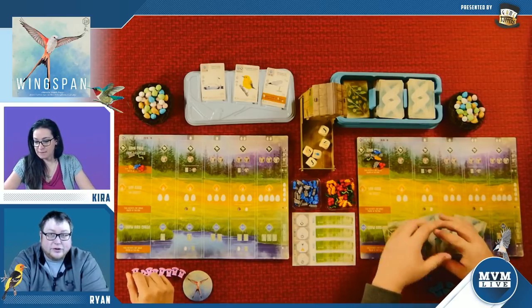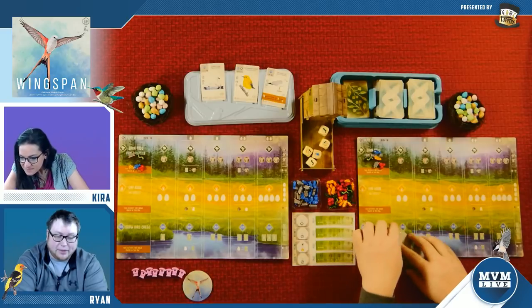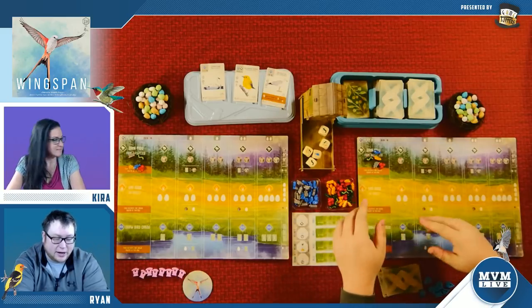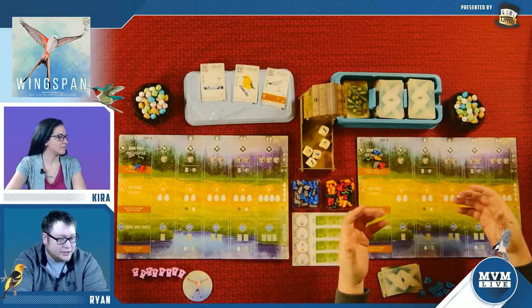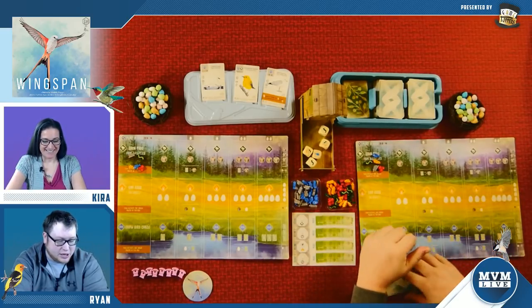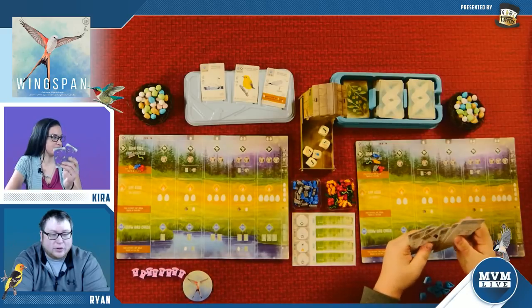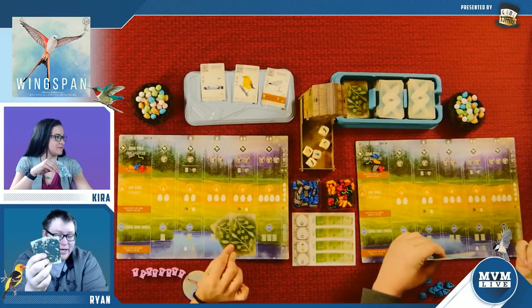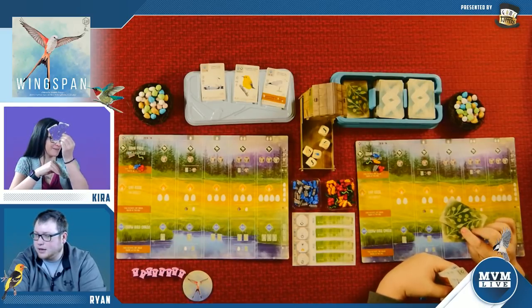For those of you who don't know what Wingspan is: Kira and I are bird enthusiasts with our own bird sanctuaries. Our sanctuary is broken down into three types of terrain — the forests, the grasslands, and the wetlands. We're trying to bring birds into our sanctuary to protect and take care of them. Really what we're doing is building an engine. We're getting the best birds to fill our engine. Right now we're looking through our hand of five bird cards and two in-game objectives.